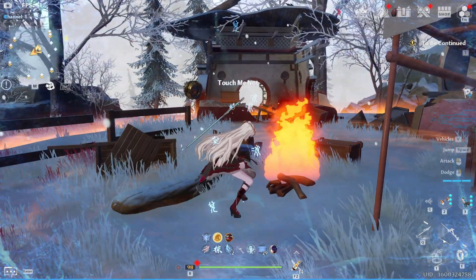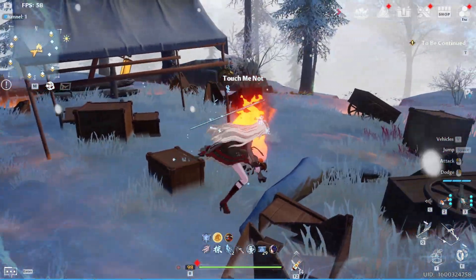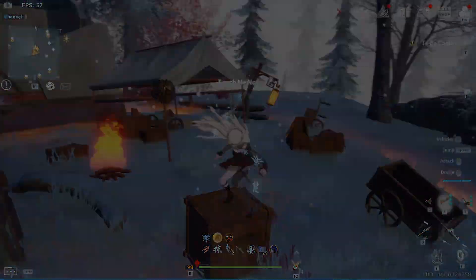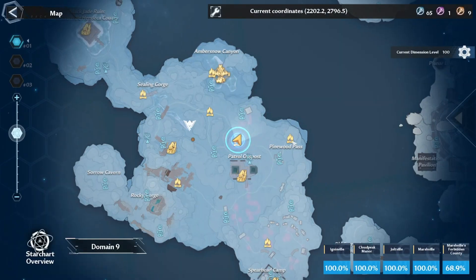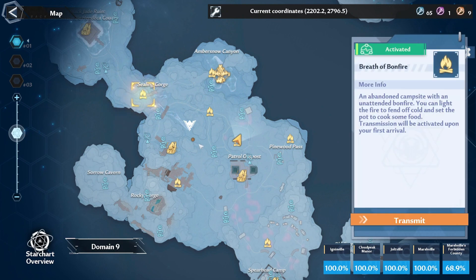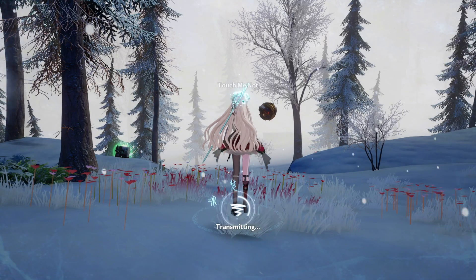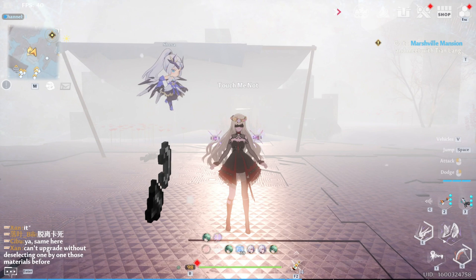A very effective way for this is to find yourself a bonfire and rest there for a couple of seconds until you no longer feel the cold. There are markers for them on the map and you can even teleport to them once you've already been to that specific bonfire. If you ever come across an unlit bonfire, just grab your flint and steel to light that bad boy up.